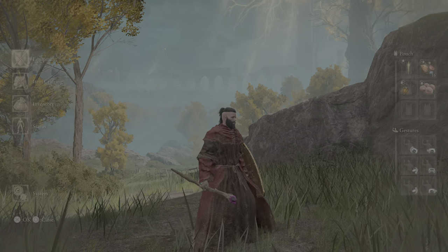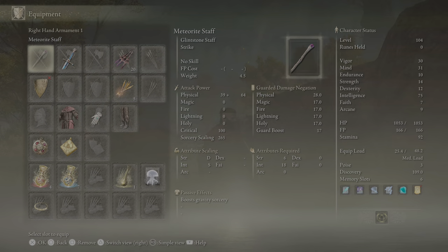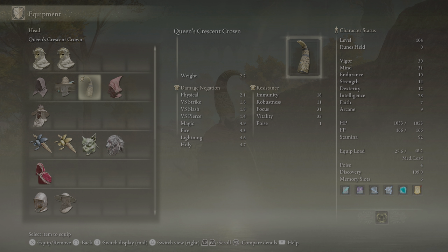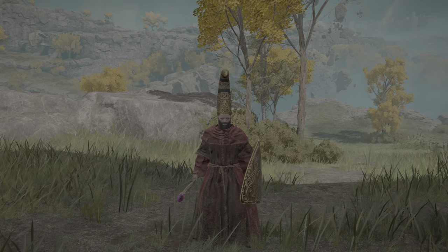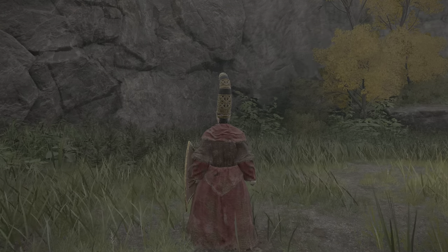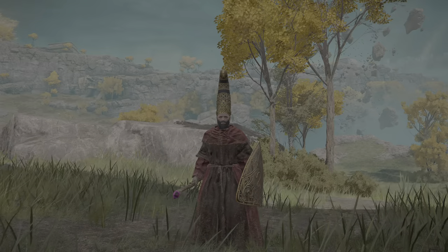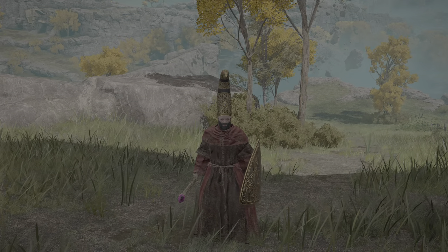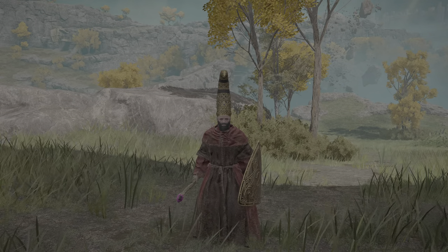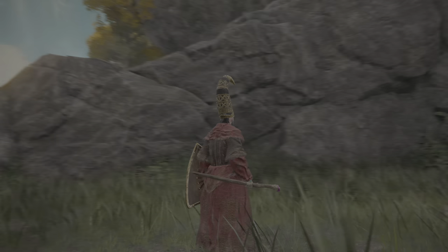Let's go into my equipment. The first one I'll show you is the Queen's Crescent Crown. Now, this is part of the main story, so I really don't want to spoil this for those of you that want it but don't want to be spoiled. You can see what it looks like right here — I'll just zoom in and get a good look at it.